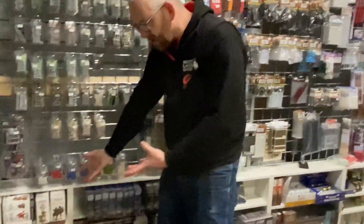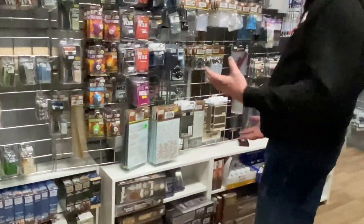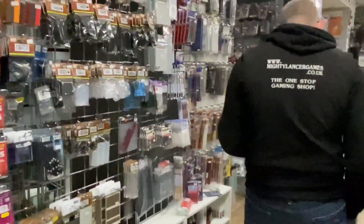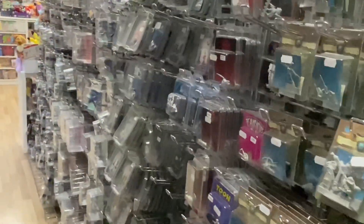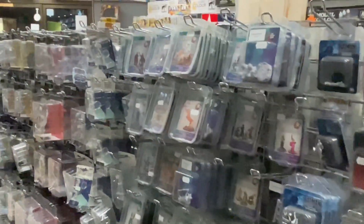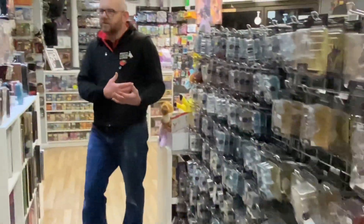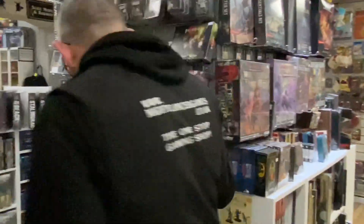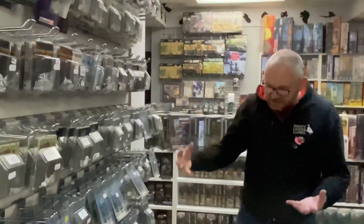Frostgrave, War Games Atlantic, Renedra, plastic buildings — all of these absolutely fantastic things. Glues, adhesives, Bad Squiddo, Lucid Eye, WizKids Minis, the various Nolzars, Pathfinder, Starfinder Minis, Bushido, Frostgrave, Frostgrave Metal Minis, Northstar, Renedra plastics, and Kings of War.